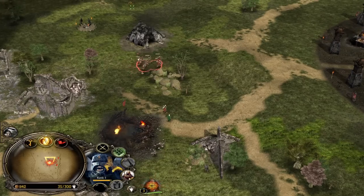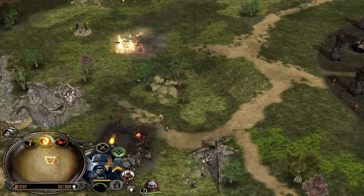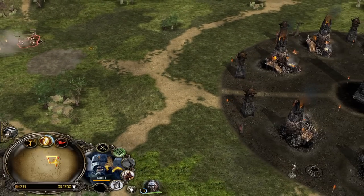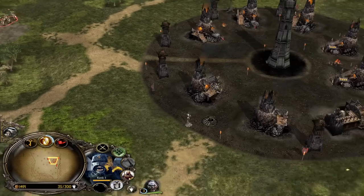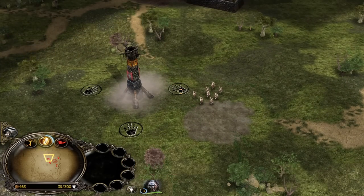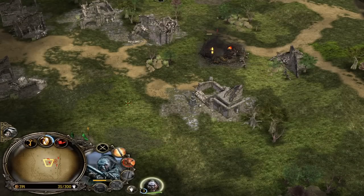On top of that, Lurtz will also grant Fear Resistance, which is essential against factions like Gondor with the Horn of Gondor from Boromir, and especially against Mordor with all the Screech abilities from the Nazgûl and the Witch King. Now we can build the Uruk pit on the spot.